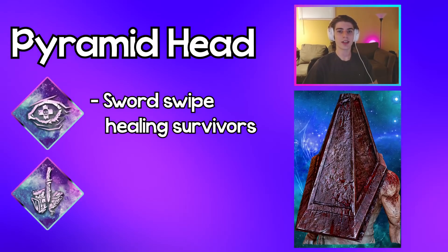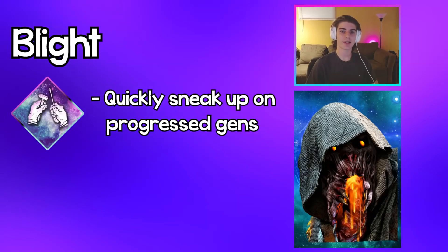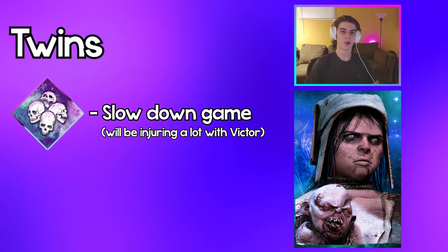Pyramid Head: use Nurse's Calling to be able to sword-swipe healing survivors, and use Discordance to have the potential to sword-swipe two or more people off a gen. Blight: use Tinkerer to be able to sneak up on gens that are close to being done, and use Surveillance to know what gens to actually rush to.